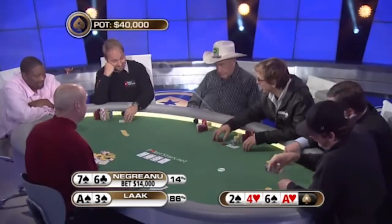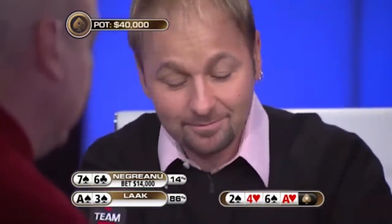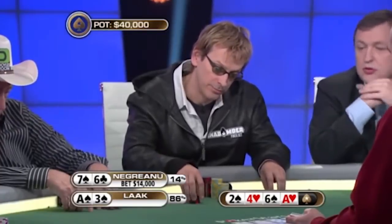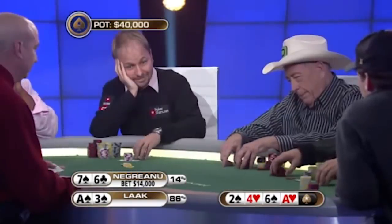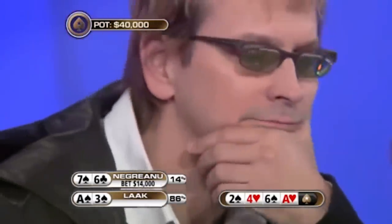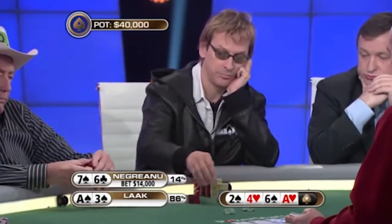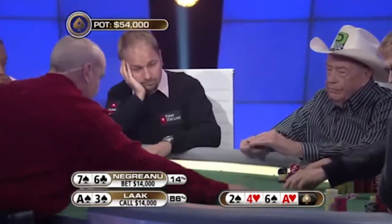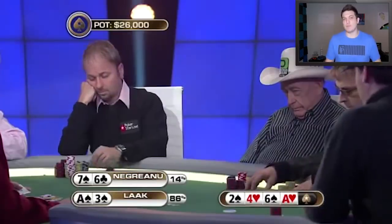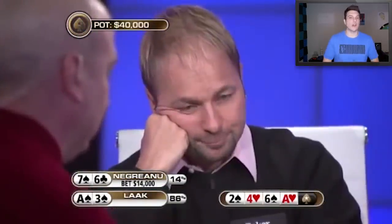Phil goes into silent mode, a little scared. He says: 'A lot of bad things could happen here — you could have me beat, you could get there, you could bluff me. You can have ace-5 of spades, you can have 6-4.' Phil's trying to get a read on Daniel, who has bet into him twice. Even though Phil has a strong draw, his hand is in jail to any bigger or smaller ace. He eventually calls. At this point Negreanu has no choice but to check, because anything stronger than a six would continue and anything weaker would fold — so betting makes no sense. Yet Negreanu does decide to go ahead and bet 14,000.